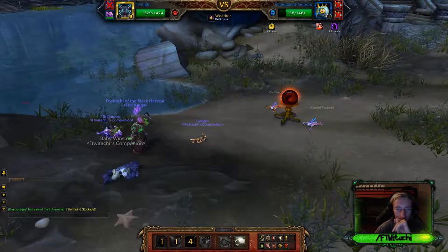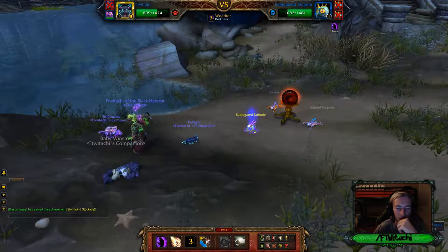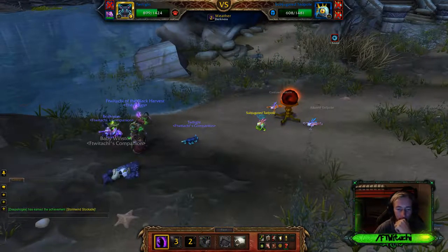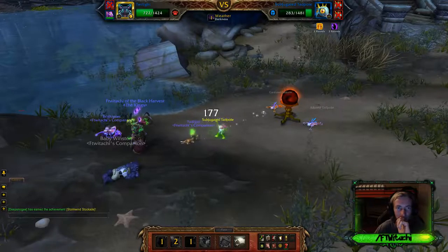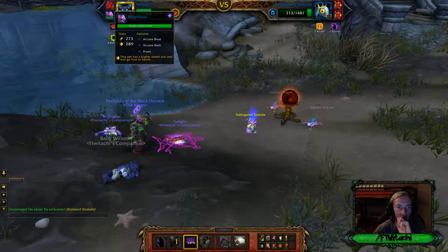I'm basically stuck for a turn. I was stuck for a turn anyways because I was fast — I wouldn't be able to do anything. Surge of Light. So it's automatically stunned for a turn — that is pretty damn cool. But I guess I just always have to pass. Twilight did some bits. Very cool, very strong.